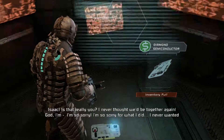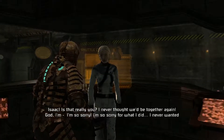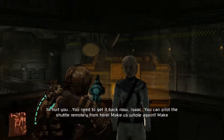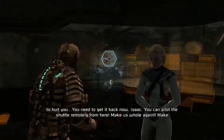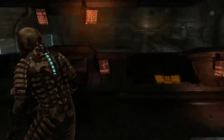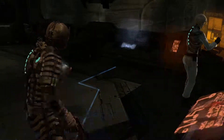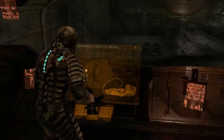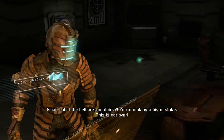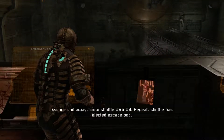'I never thought we'd be together again. I'm so sorry.' What are you talking about? 'You need to get it back now, Isaac — you can pilot the shuttle remotely from here. Make us whole again.' You're one crazy brat, you know that? What do I need to do? What the hell do I need to do? Oh — there. I don't — it's not over either. I'm going to kill you.